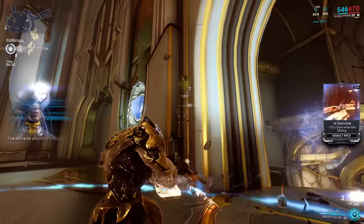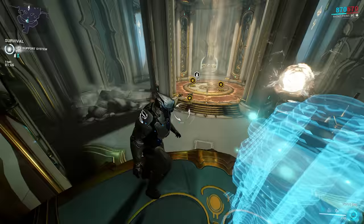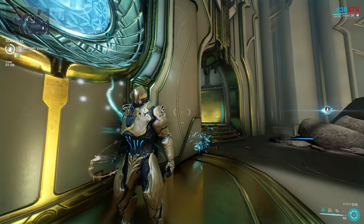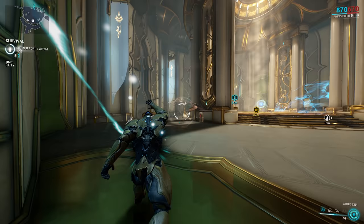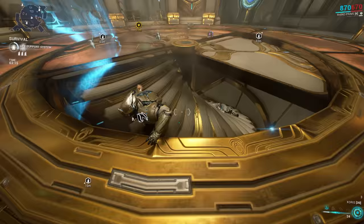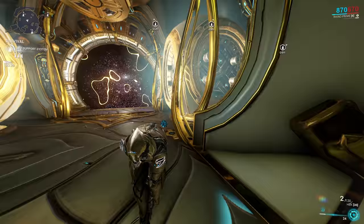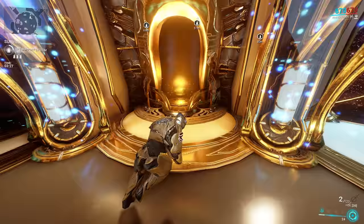Next, we've got to collect one Exilus mod from any Orokin puzzle challenge on Lua. Some rooms are going to look distinctly different — these rooms have a challenge you must complete to access a portal that teleports you to a room with a Drift mod inside. The two easiest, in my opinion, are Power Drift and Cunning Drift, and these are also the best two Drift mods. The Power Drift room requires you to walk up to big blue balls around the room. Standing under each ball drains your energy and reveals stairs in the middle. Charge all four balls and the staircase completes — just walk down it, go through the portal, and pick up the Power Drift mod.